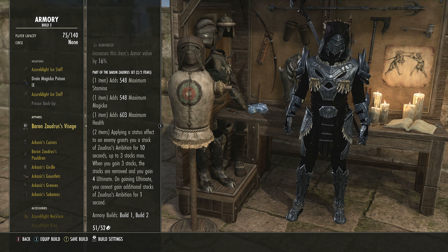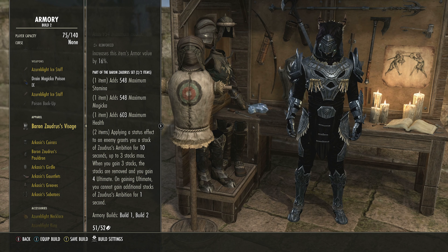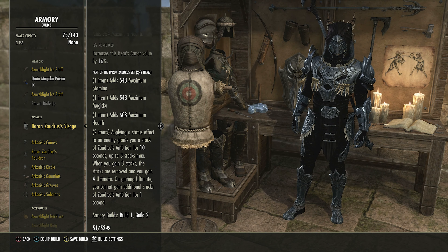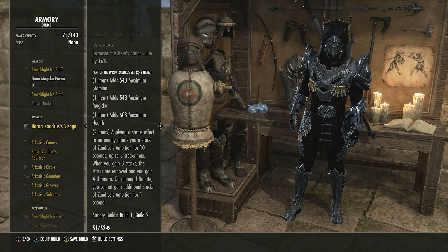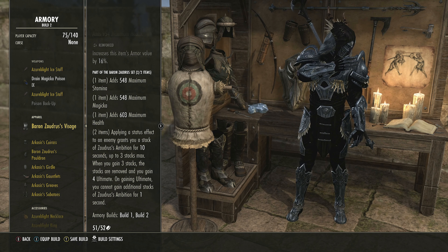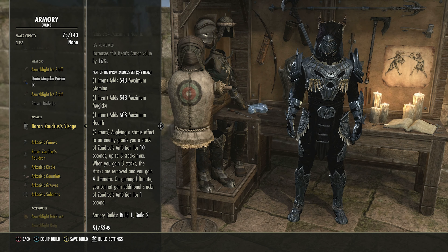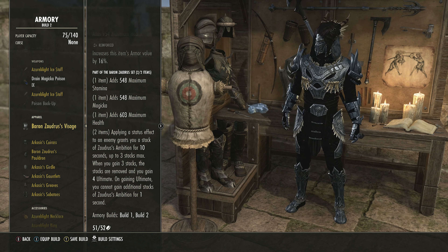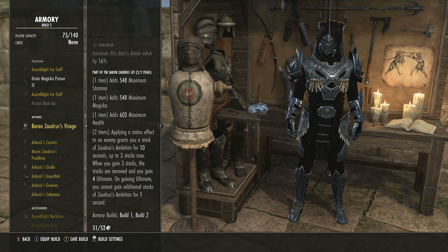So it's: status, status, status — gain some Ultimate, wait one second, repeat. You can apply Chilled once a second on one target, or apply Chilled, Breach, and Defile all on the same target in one second — that's three stacks instantly. In a big ad pull, constantly pinging status effects left and right, if you use the build properly you can actually get 4 Ultimate per second from Baron.